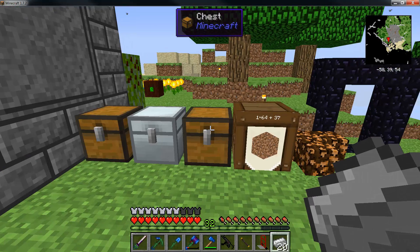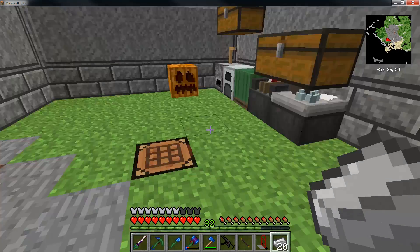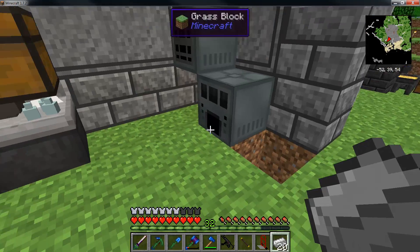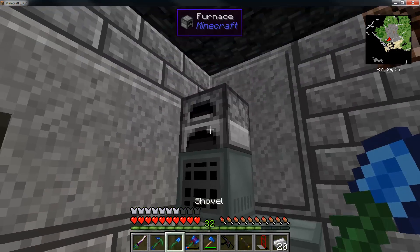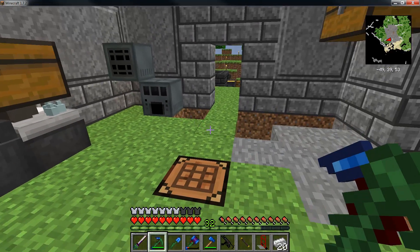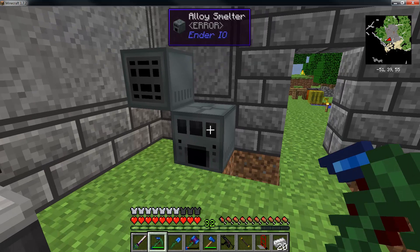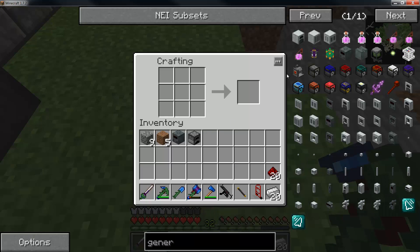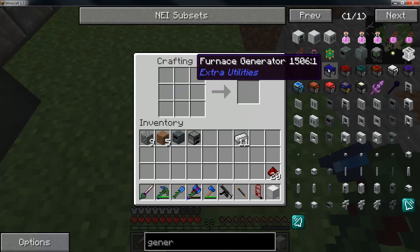I grabbed all the chests and moved them out here and cleaned out this little side. So now let's start on what we're going to do. I'm going to use an Extra Utilities generator. If you are unfamiliar with Extra Utilities, please go back and watch my spotlight I did several months ago.